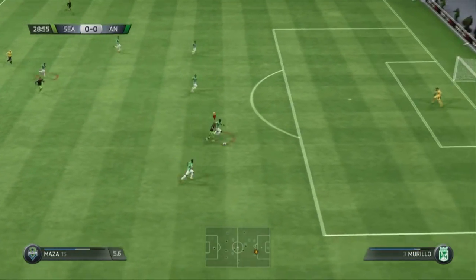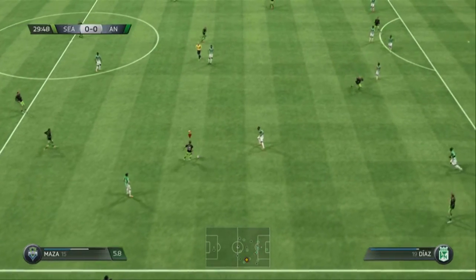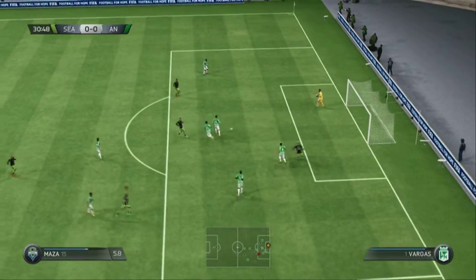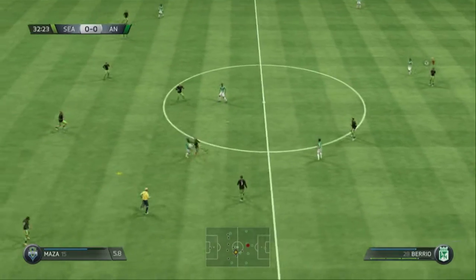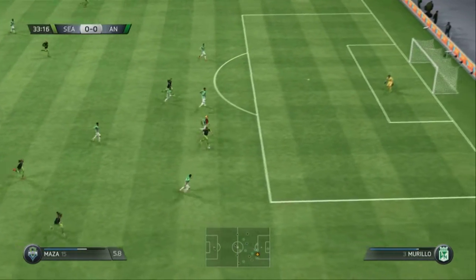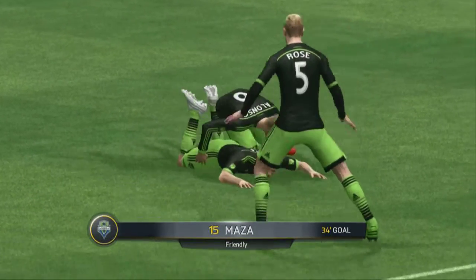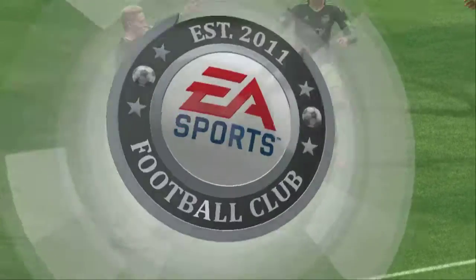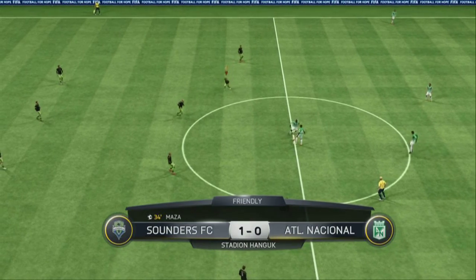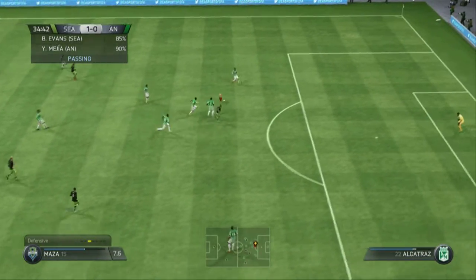Now Mazza's up here all alone, top left. See if he can do the defenders a little dirty — good control. Here goes Mazza, he's got to play, and he takes the chance beautifully. He cuts back — look at that finesse around the keeper! Absolutely beautiful finesse shot around the keeper, tucks it in the net. That's how Mazza does it right there, boys!